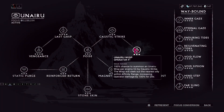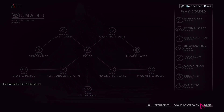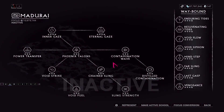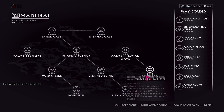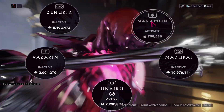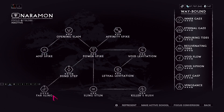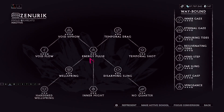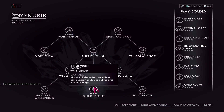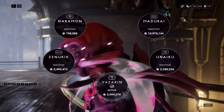I want to take a moment to think about my focus here. The Nairu might not be the best choice considering the modifiers — I took a very quick look at the modifiers for this Archimedea and saw that we can't use operators. So focus choices are going to matter quite a lot. Honestly, Vizarin is probably the best choice for the instant revives.